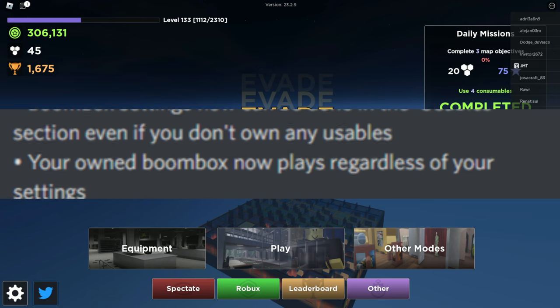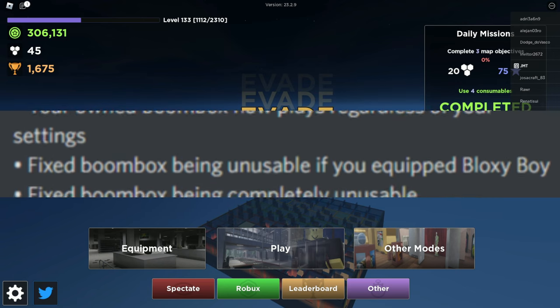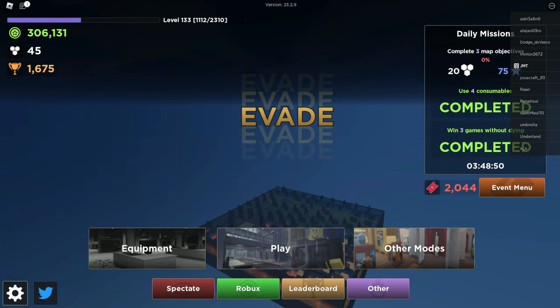If we go to the changelog, this happened about two or three days ago. They had all these boombox settings change because in the new billion visits update, the boombox wasn't exactly working, and now they actually went ahead and moved the location to place IDs into the game's usable section.